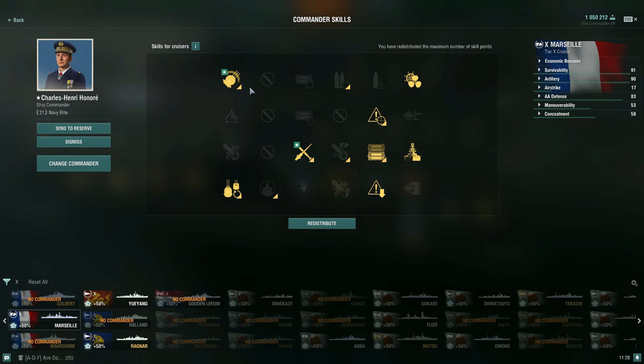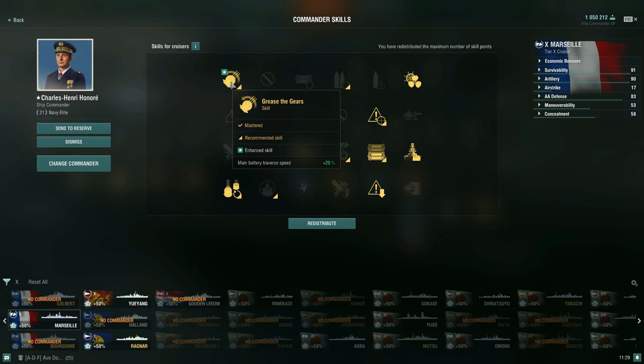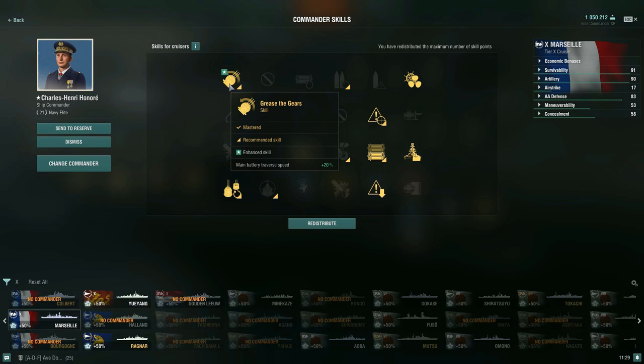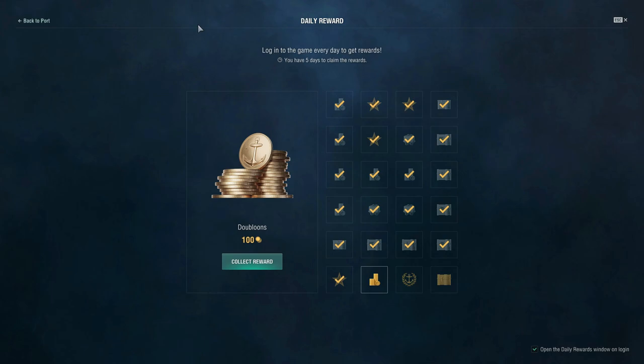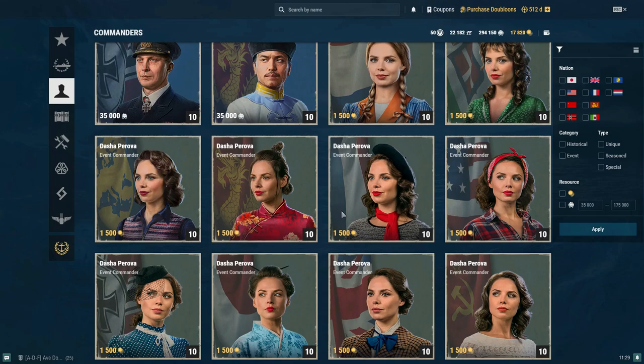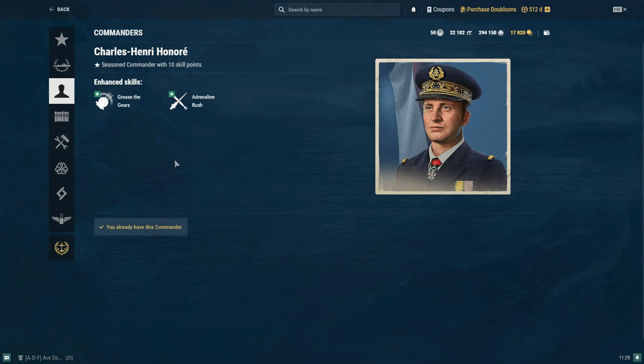For the commander, I'm running Charles Henry Honro — a seasoned commander with two enhanced skills for cruisers. He has enhanced Grease the Gears giving main battery traverse speed +20%, which helps offset the Main Battery Modification 3 traverse penalty. He also has enhanced Adrenaline Rush at -0.25% per percent HP lost instead of -0.20%, and that's +20% instead of +15%. He's available in the Armory under the Commanders tab for 1,500 doubloons.